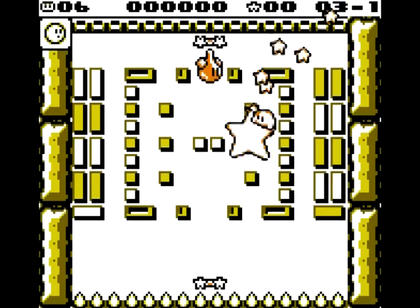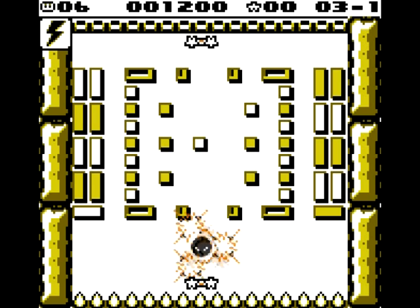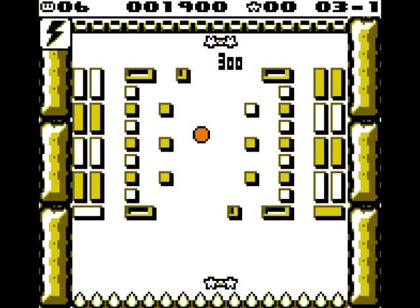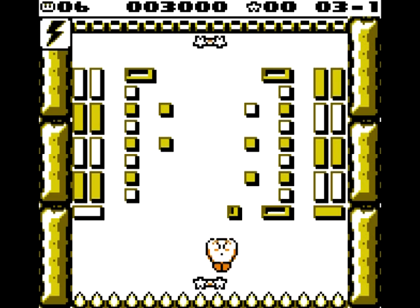So now we can jump back into this level here and grab the Spark ability. You can see this level is pretty much custom made for the Spark ability. Just press B to use it, and you can break those ability blocks that we couldn't break before. I'm not really sure what else to call them other than ability blocks.